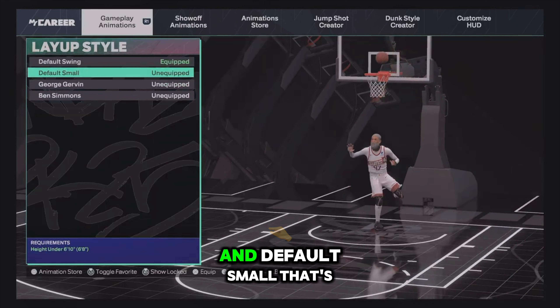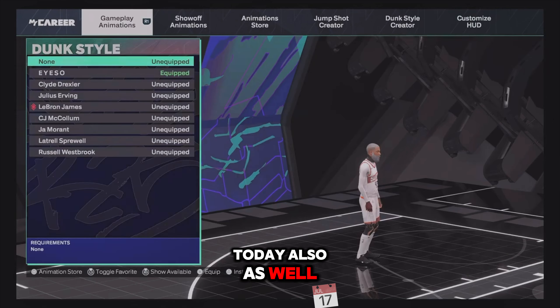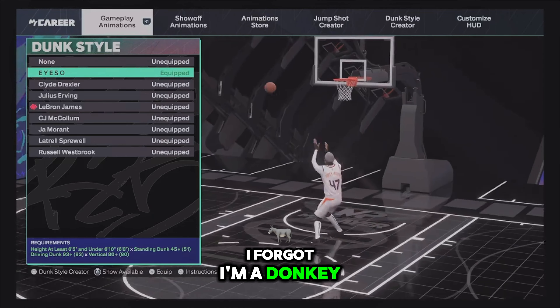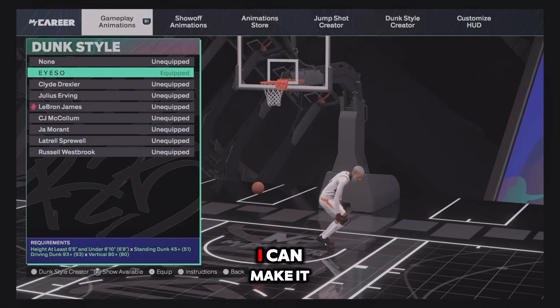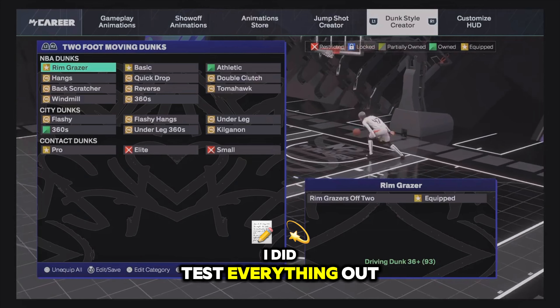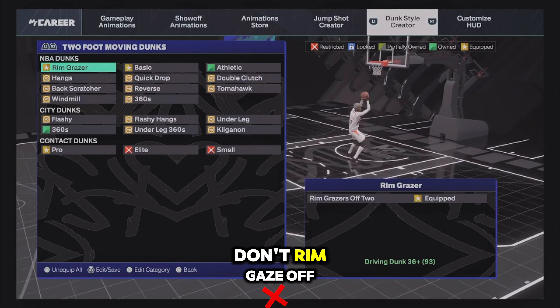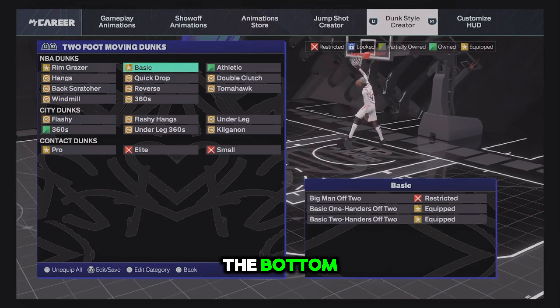For layup style, I'm going with Default Swing and Default Small. I'll show you the euro dunk style today. For dunk packages, the best dunks you want are Rim Gazers for the two-foot moving dunk, and Basic One-Handers at the bottom for basic dunks.